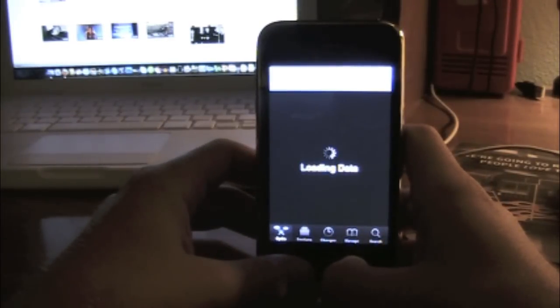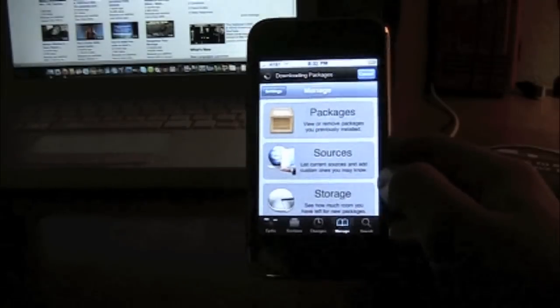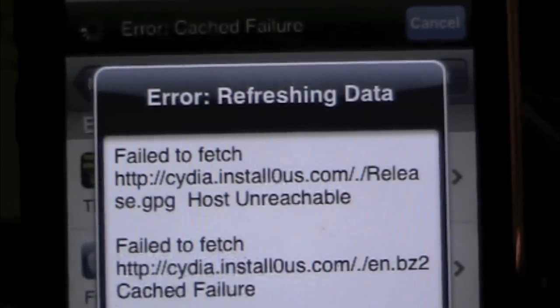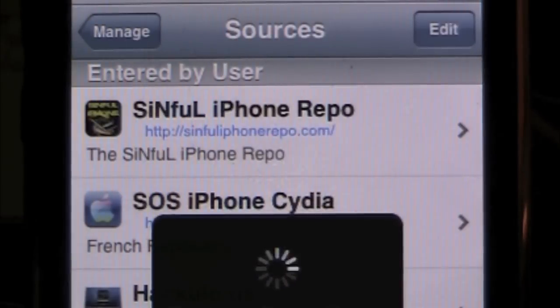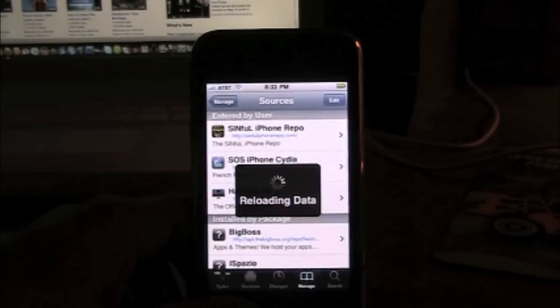Go ahead and open up Cydia. You are going to add the source Sinful iPhone Repo. I'll show you that here — you can check my channel for the video, I have a video on the whole thing, but I'll just show you it anyways. Go to Manage, go to Sources, go to Edit at the top right and then go to Add. You're going to add the Sinful iPhone Repo. Go ahead and add that source. It's going to ask you if you want to add it because it's unsecure — just go ahead and click yes. It provides you with all the correct info that we're going to need.